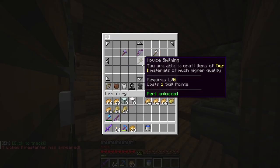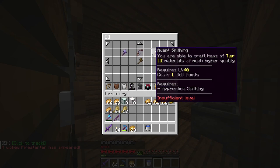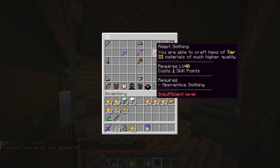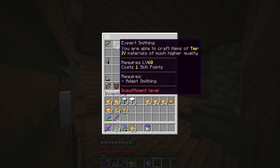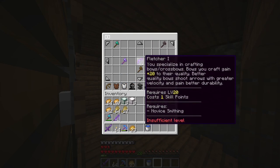For example, if you want to get better wooden tools you need to be novice smithing. If you want better stone tools, apprentice smithing. If you want better iron tools, you go adept. And then for diamond tools, expert smithing and master smithing. And for bows, you get fletcher.